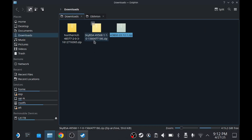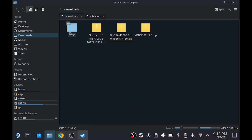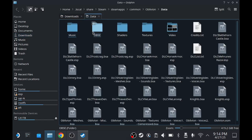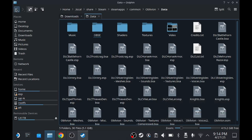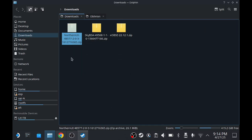Next, head back to downloads for SkyBSA. Extract it in the downloads folder first, then copy or cut the extracted file. Load up the Data folder inside your Oblivion directory and paste it in there - it will say 'write into', go ahead and confirm. That's all you need to do for SkyBSA. For Northern UI, cut or copy the whole zipped file - moving the whole zip just makes it a lot easier.